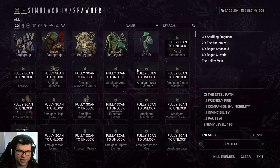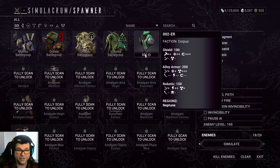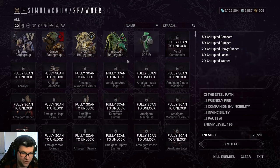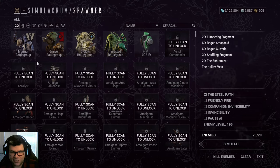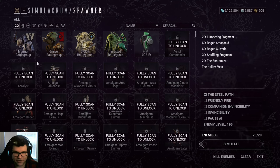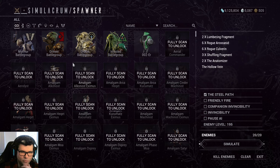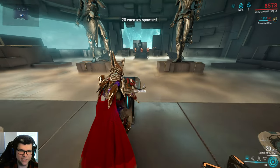These battle groups in the Simulacrum are awesome. I think this is such a cool idea from DE, because it makes filling up your Simulacrum way easier, and it's like, oh, I'm gonna go into a murmur mission — let me summon a bunch of enemies that are typical to see in a murmur mission. I think that's really cool. I think there's like a new Simulacrum or something where you can get more max enemy level. So I'll go with an Orokin battle group.